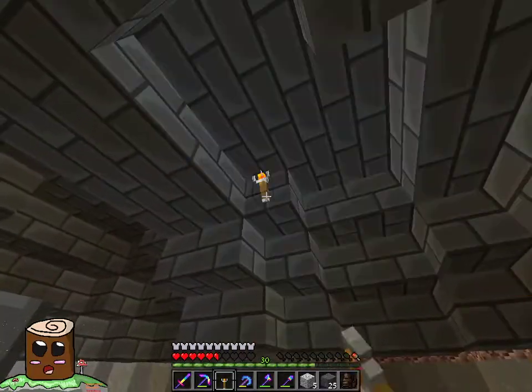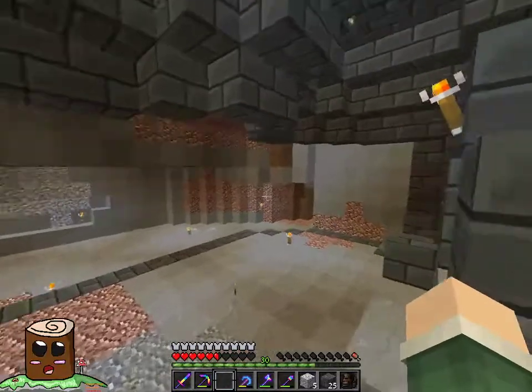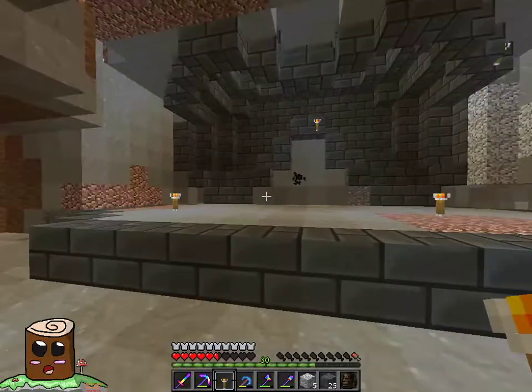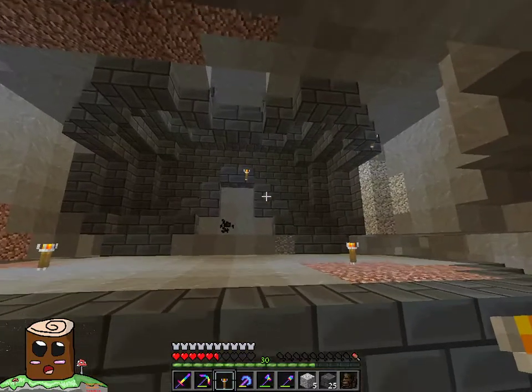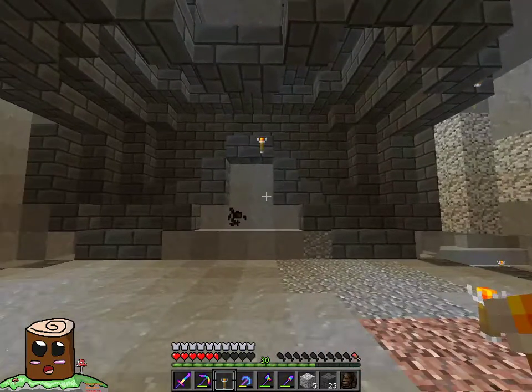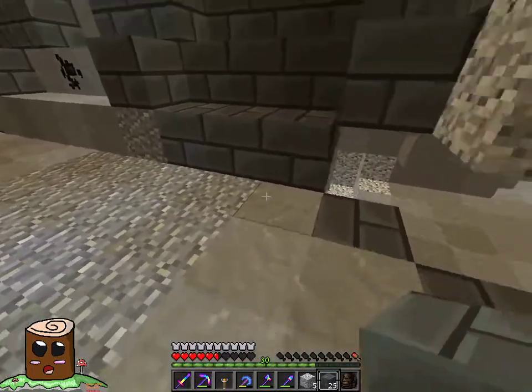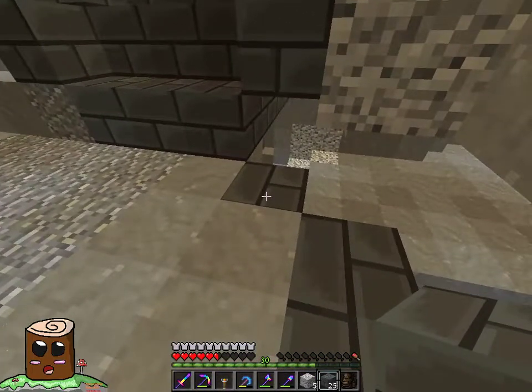I'll pop that face that way, so when you're looking at it from the front you should definitely not see those torches. Yeah, that actually works out pretty good. Maybe I should add a block there.